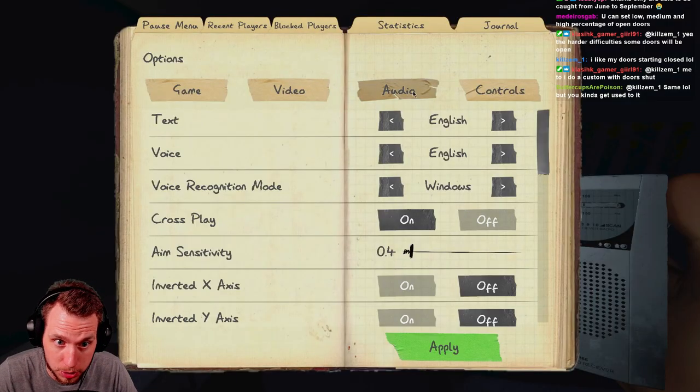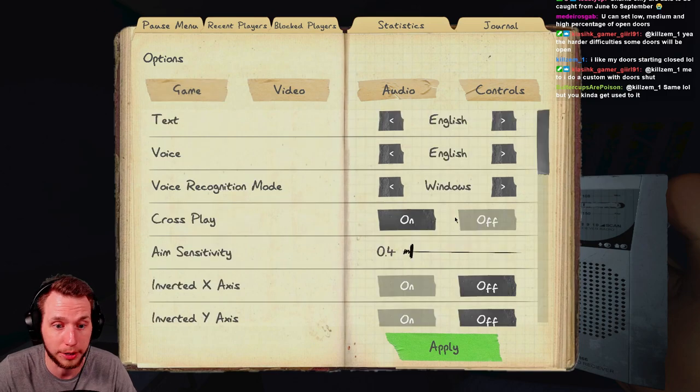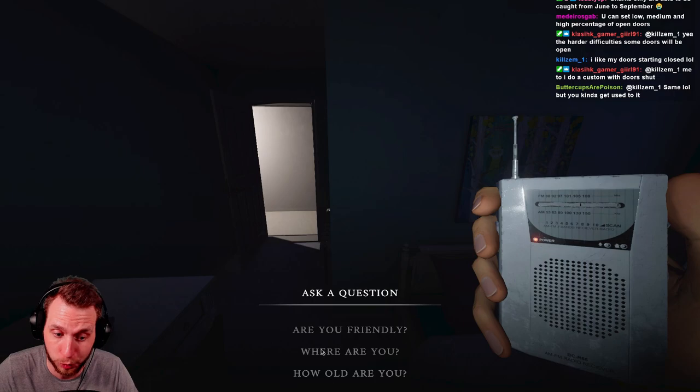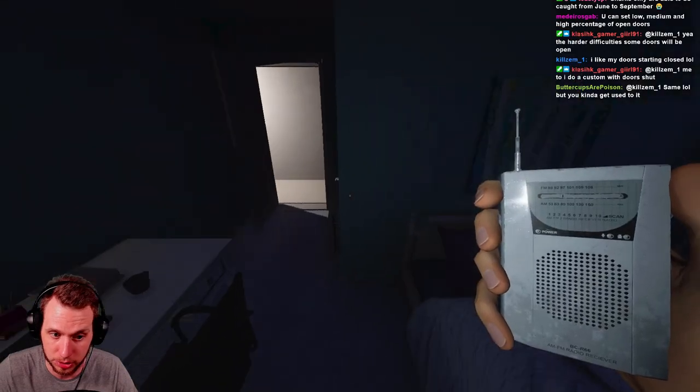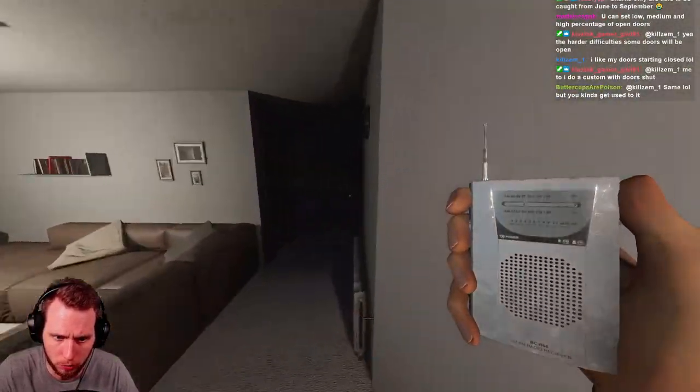Once you're in the ghost room alone, you can ask questions using your voice, or go to Options > Audio and change your voice recognition mode from Windows to Text. If you do that and turn on your spirit box, you'll get a text-to-speech interface where you can just click preset questions.